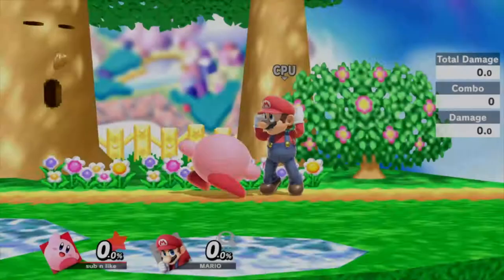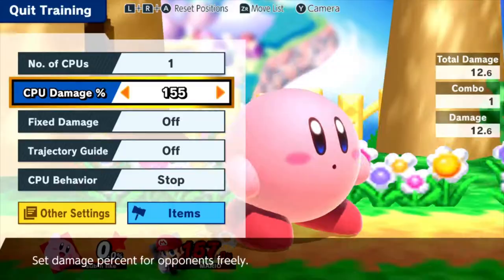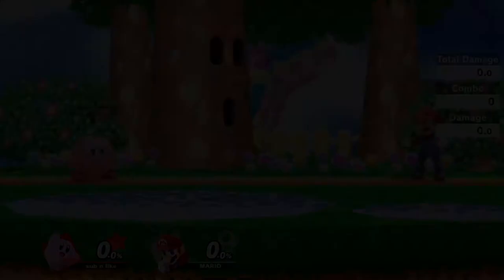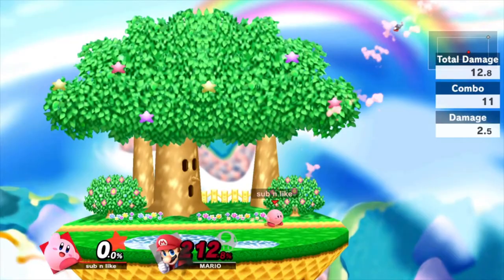Kirby's up throw sends him and his opponent into the air as he shoots right back down with a slam. It does around 10% damage and isn't a reliable kill move, killing at very late percents. It also has no combo potential. Kirby's down throw is a multi-kick sending his opponents away from him. It does little damage and its knockback is too large to combo into, making it a move just to add percent to your opponent.